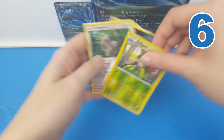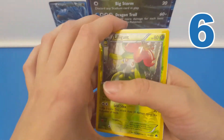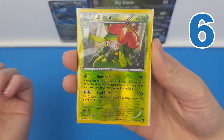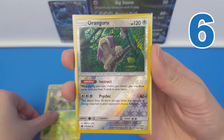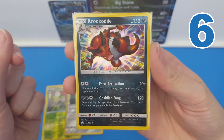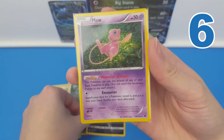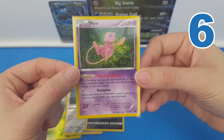Let's just recap what we have there. So we got the Lilligant Reverse Rare, the Oranguru Reverse Rare, the Krookodile holo, and the Mew holo. Trust me on this one, it is a holo.